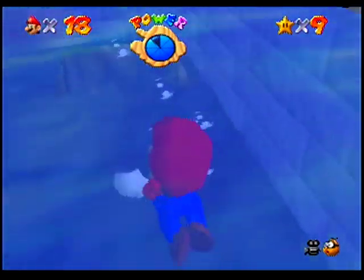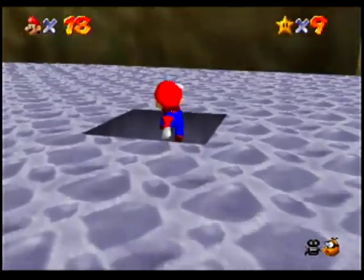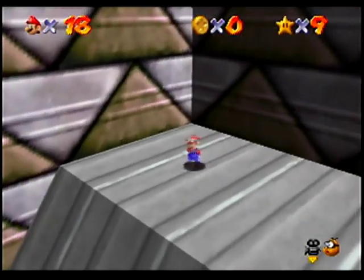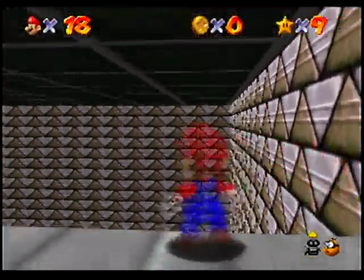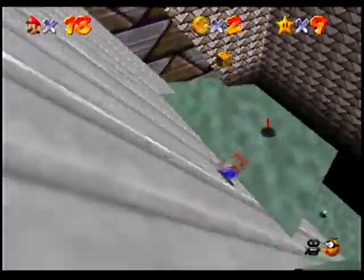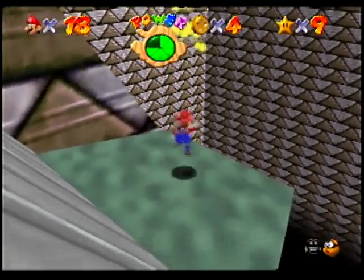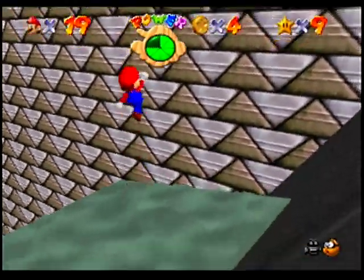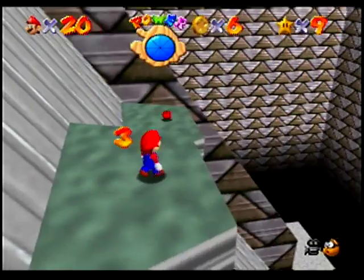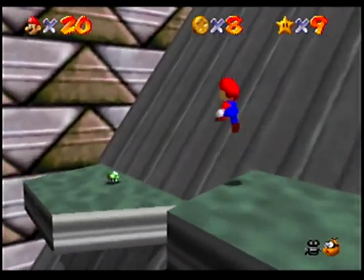Coming out of that hole over there. But yeah, so back in here to Vanish Cap under the moat. If you actually look before you go down, you can see that we've got some red coins to get, as well as a one-up and another one-up. Got our final red coins on the slope, but I'd still like to get that other one-up.